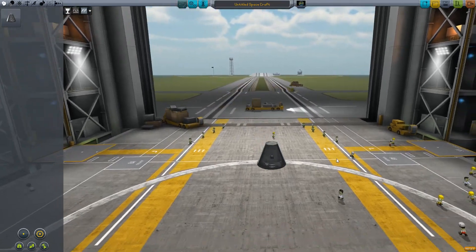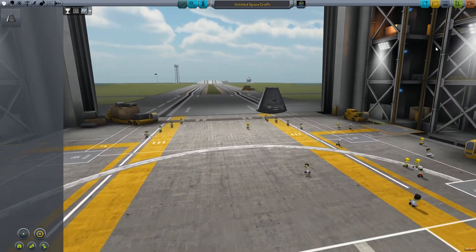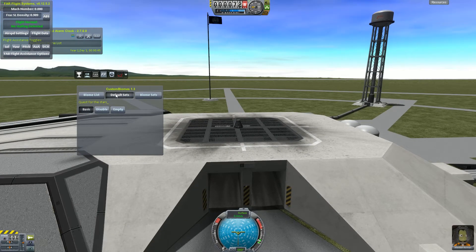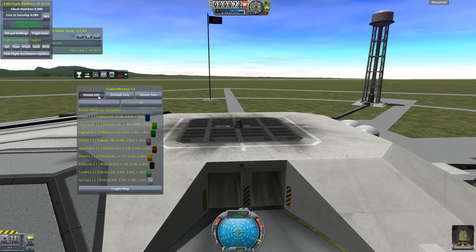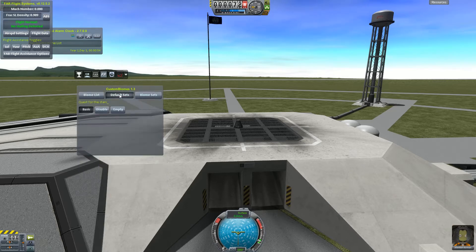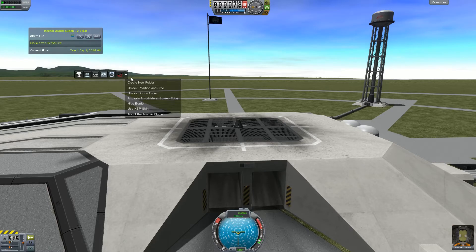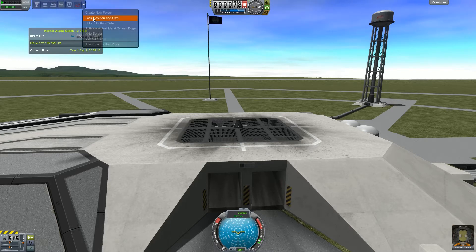Our first mission isn't going to be very hard. We are going to launch this thing. And here we see another mod pop up: it is the custom biomes mod. What it does is it adds biomes to all celestial bodies, excluding the sun, allowing us to do even more science when traveling to other worlds. So let's move this panel over here and proceed with our mission.